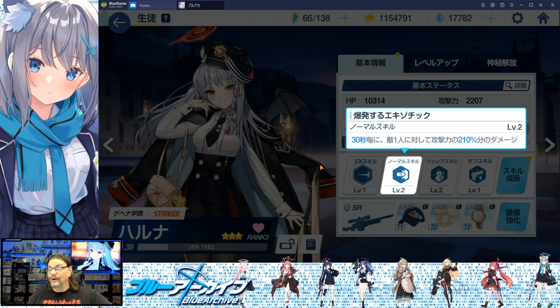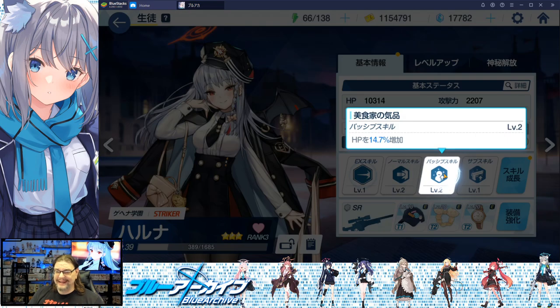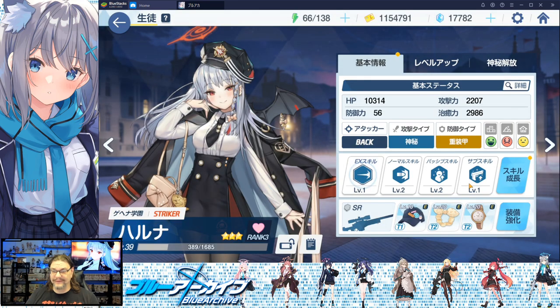The normal skill is called 'Exploding Exotic' — okay, I'll just go with it. It's a single target damage attack dealing 200% of attack power with a 30-second cooldown. Her passive skill, 'Gourmet Dignity,' increases her hit points by 14%. Pretty self-explanatory.